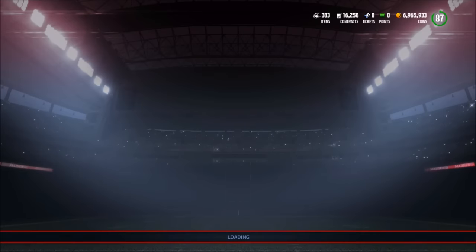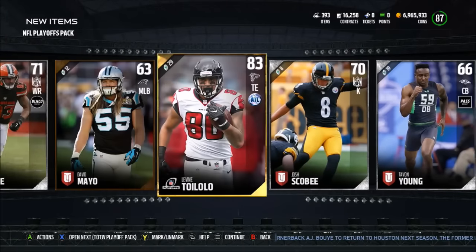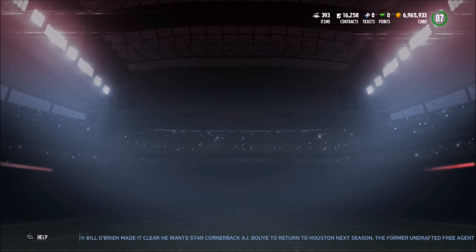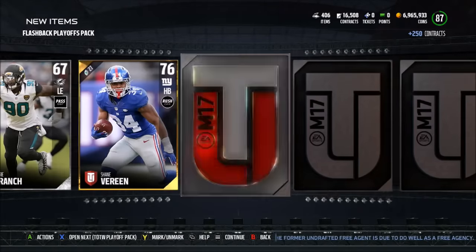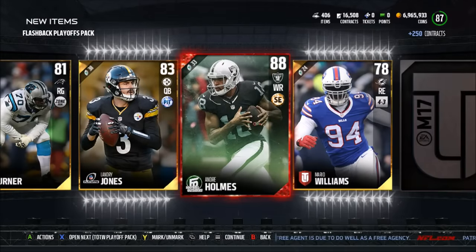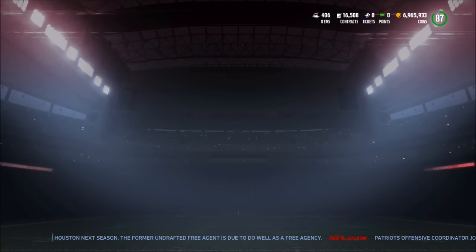One more playoff pack, then we have a Team of the Week pack, a flashback, and the legendary pack. We get Sean Davis and Vito Little — nothing good there. Moving into the flashback pack — there it is, a Brian Dawkins collectible. We also get an Andre Holmes Football Outsiders card, which only goes for about 10k — nothing too great.